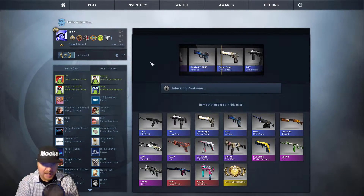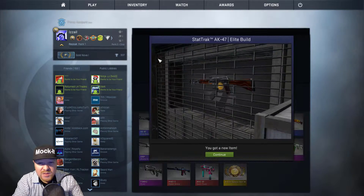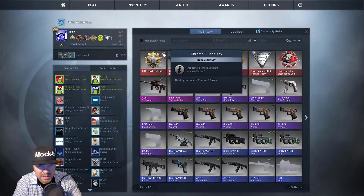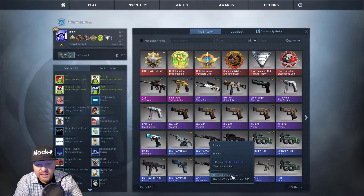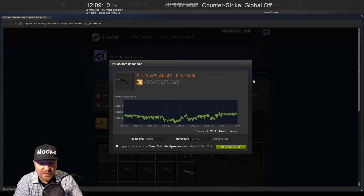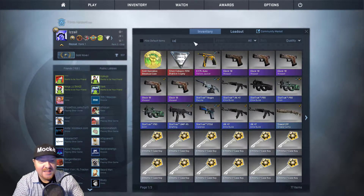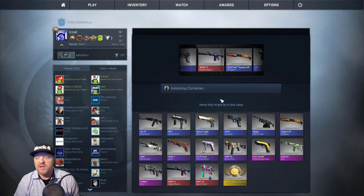Let's start it off — crate number one. Oh, a Stat Track Elite Build! Those do have some value depending on the wear. It looks a little worn down in there. Let's have a look — Stat Track Elite Build, Field Tested. That's actually not too bad. It sells for a few bucks, might be the value of the key — over five, so not horrible. It's funny when a Stat Track blue is probably the best item you've gotten in a long time.